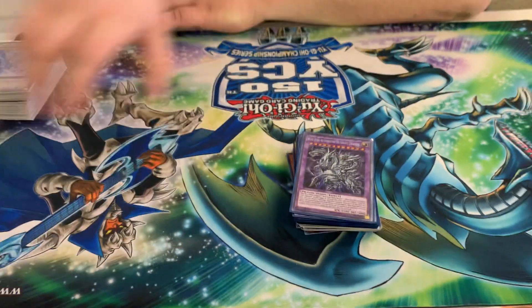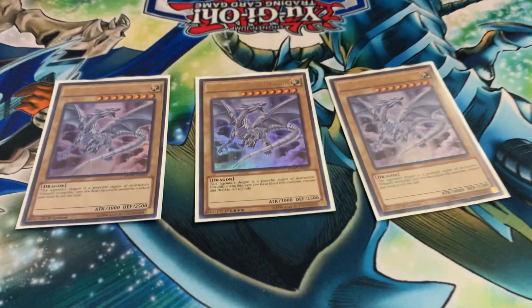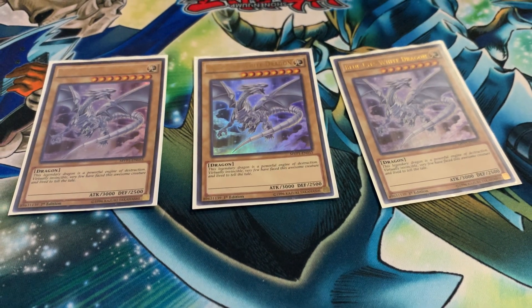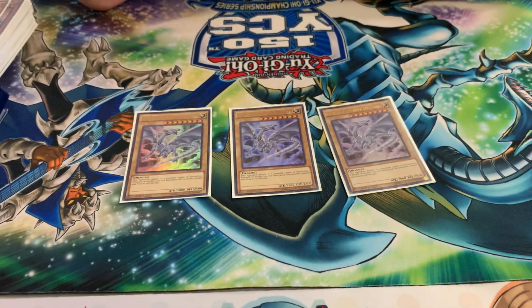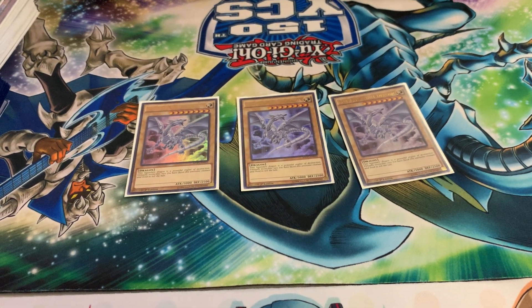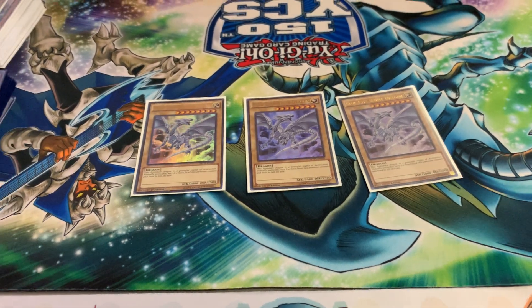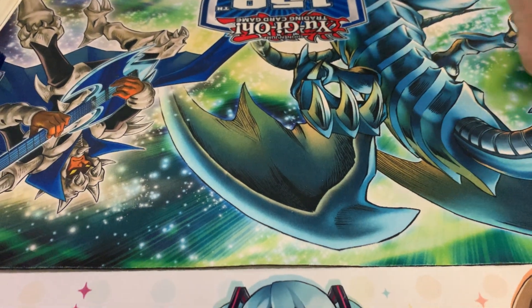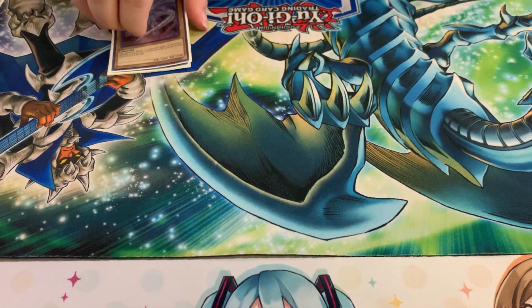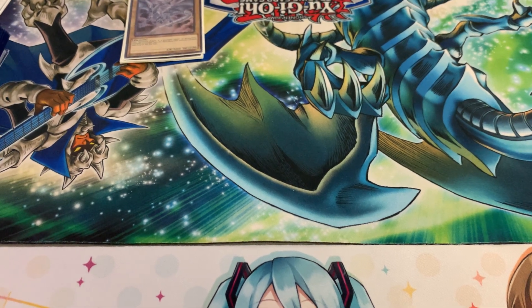Let's get started. First off, the main guy is the Blue-Eyes White Dragon. Obviously he's the main card of the deck, my ace card. I've had a bond with this guy ever since I've played this game. I gotta say, I see you chose the artwork of the movie cards. I've always played just the original structure deck artwork.